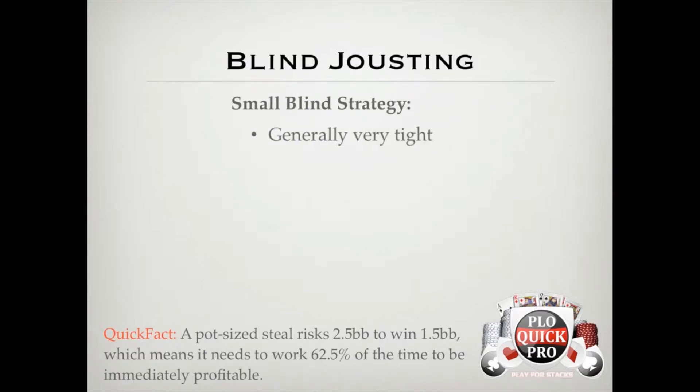You should generally start off playing very tight from the small blind. Unless you're against a weaker player, being out of position with a bunch of money behind won't generate a ton of profit in the long run. The value in our hand has to come from somewhere — whether it be skill advantage, card advantage, or positional advantage — so if you don't have position and don't have a big skill edge, you're going to need a strong hand to turn a profit. But as always, we can adjust our ranges to fit the tendencies of the opponents in the hand.